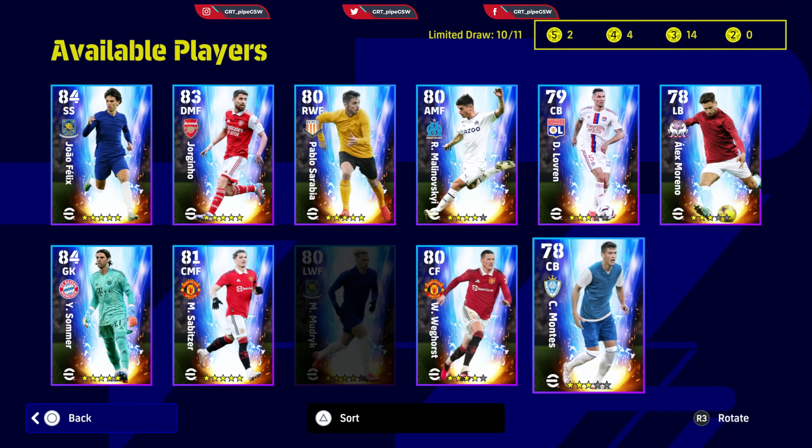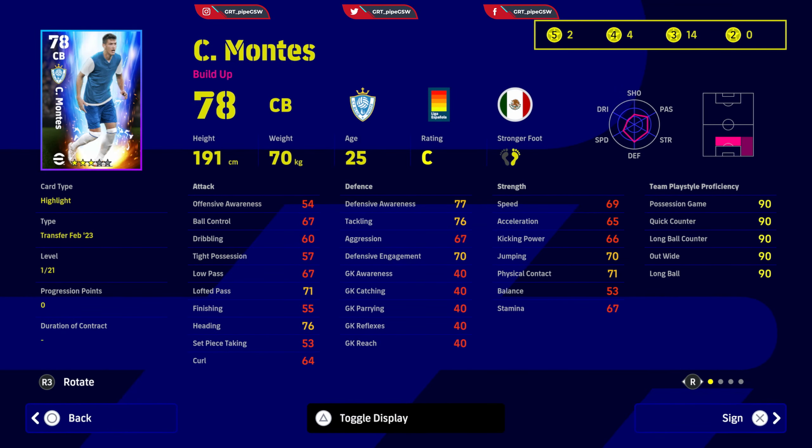Last we have Montes, who is a build-up player and can be a decent defender. He will be good for Division Two, four-star teams, and three-star teams. Increase his defensive awareness to around 85, speed and acceleration to around 75, and allocate the rest to physical contact and jumping so he can have good aerial capabilities despite his height. He has heading, weighted pass, and aerial superiority — I'm not sure why he has weighted pass but it's there.